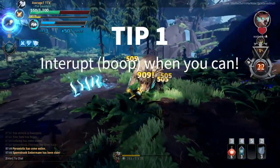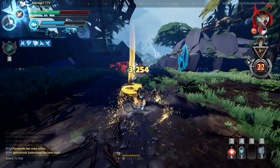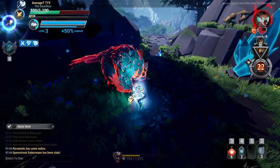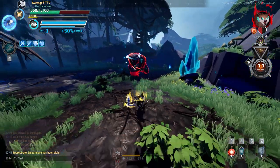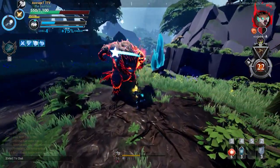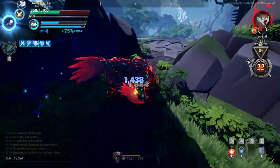Tip number one: make sure you are interrupting, aka Booping, Behemoths. Every Behemoth has different tells for Booping. As you can tell with Strike, he gives you a nice indication when he's flying towards you. Most Behemoth boops are indicated by orangey-red lines around their head, showing their move is interruptible, allowing you to put them on the floor and get a nice window for damage.